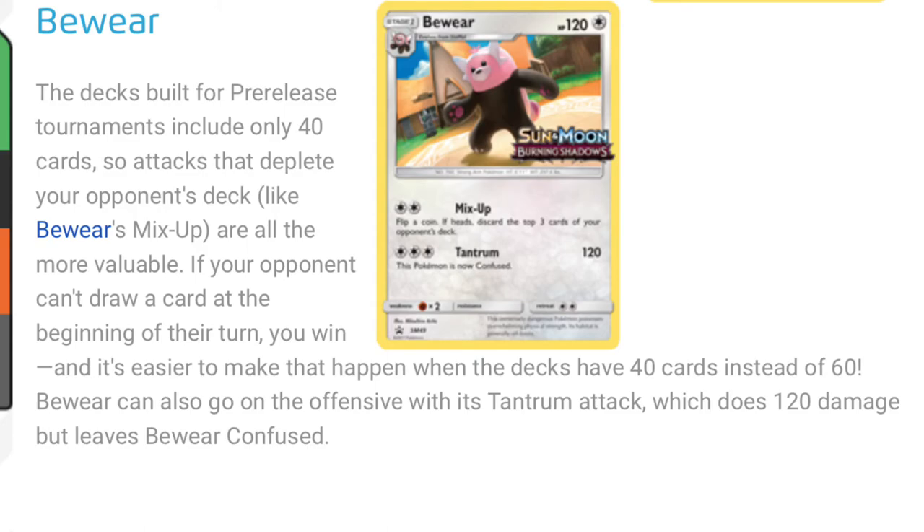Tantrum leaves Bewear confused. I don't have that many negatives about Bewear — only that it gets confused by Tantrum and it costs three colorless energies, which is a little expensive. But Mix-Up is definitely good, and I would use it if I get that promo.